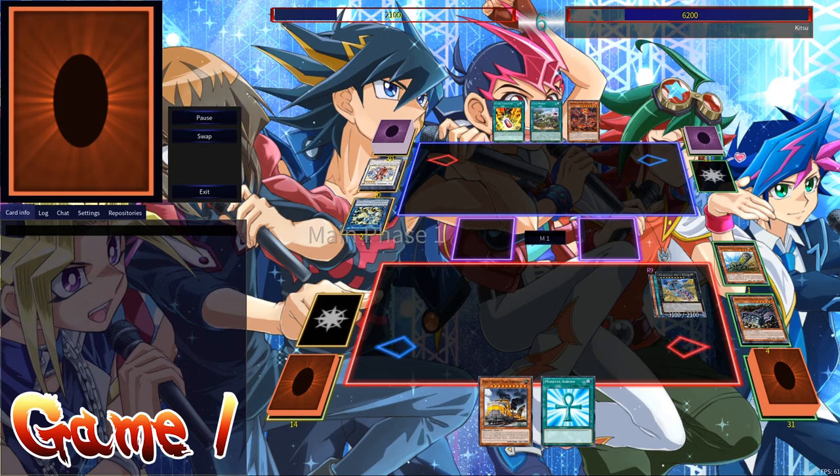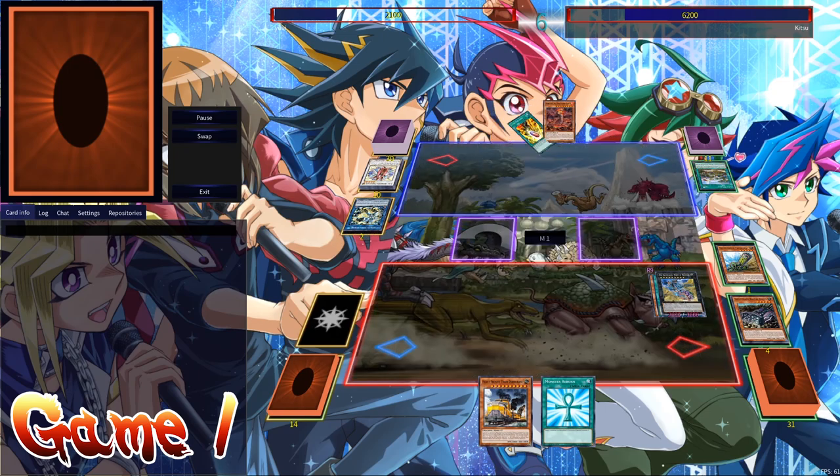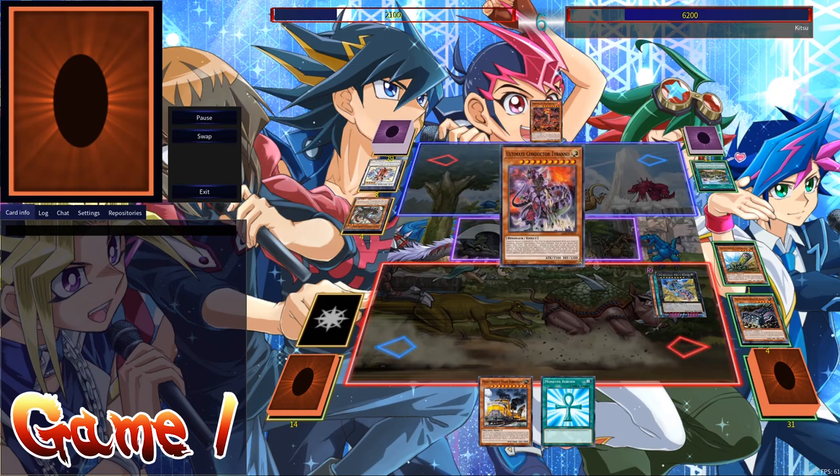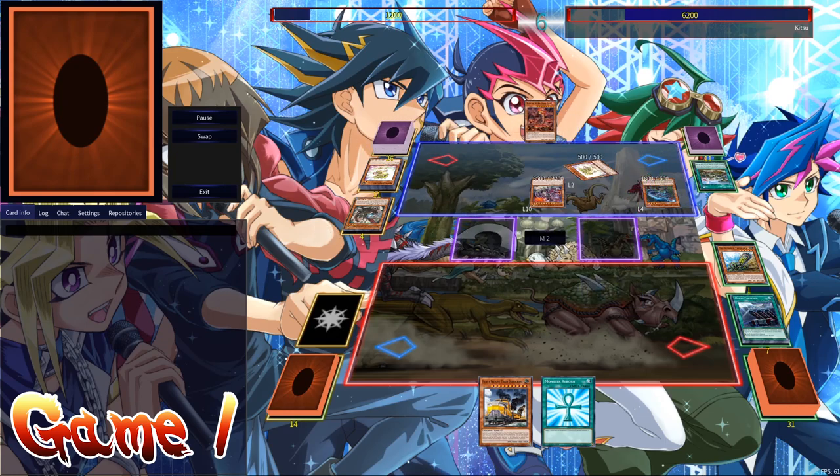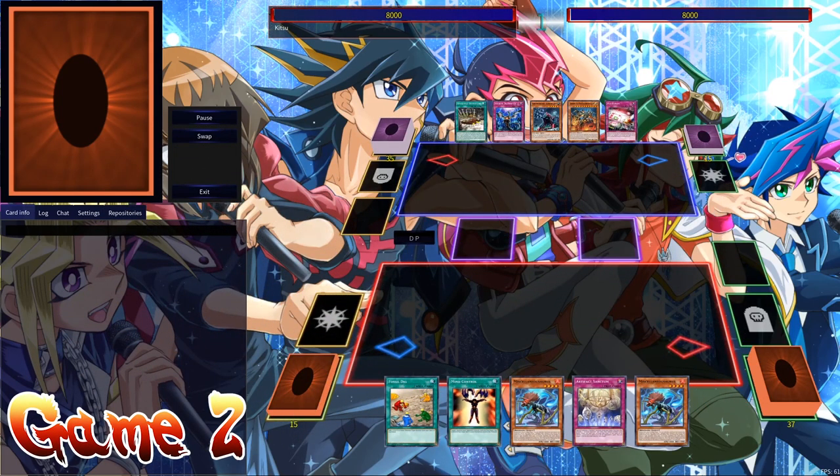Drawing Lost World and then top decking Double Evolution Pill — that's game over right there. Multi-Conductor Tyranno attacks Lost World, sends the Baby Sarasaurus to float into Oviraptor. Oviraptor searches out Baby Sarasaurus, normal summon the Baby Sarasaurus, and does some juggling of babies. Yui just surrenders game number two.